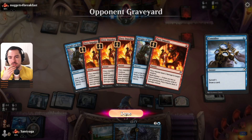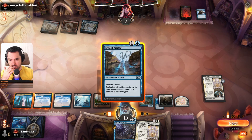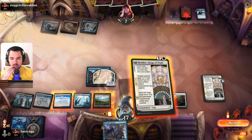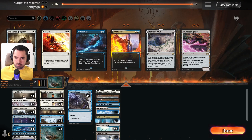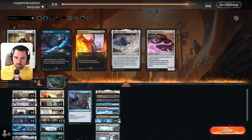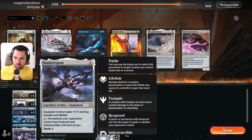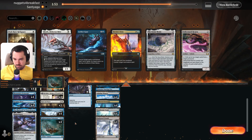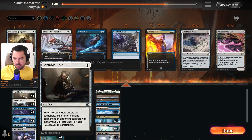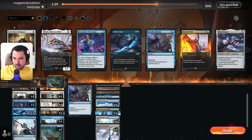Four copies of Fiery Impulse — just four copies. That seems right. Four copies is good, Rebuke maybe three. Inspector is good, Portable Hole good, Prototype one. That stuff is also interesting, yeah. Minus Shadow Spear, I guess.